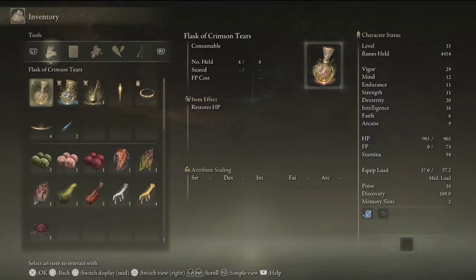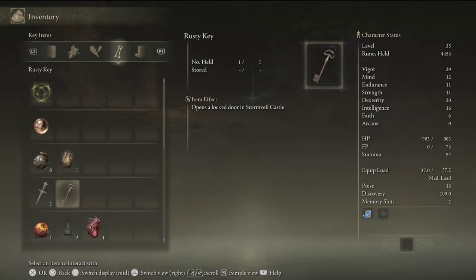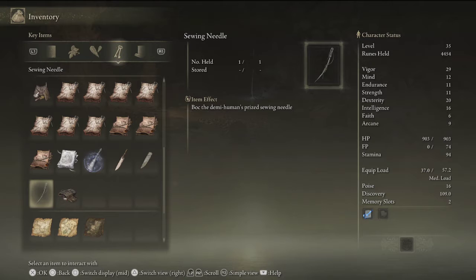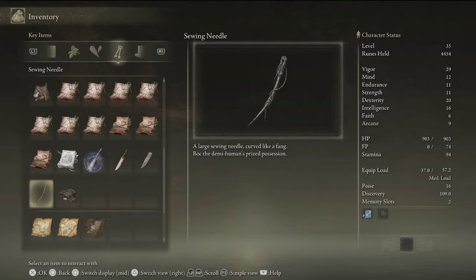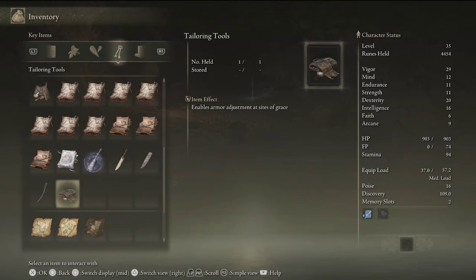Let's take a look at what we got. We picked up a sewing needle and a tailoring tool — it's probably a key item. Bach the Demi-Human's prized sewing needle — a large sewing needle curved like a fang, Bach the demi-human's prized possession. This is a tailoring tool — it enables armor adjustment at Sites of Grace. A portable set of tailoring tools enables armor alterations at Sites of Grace. Whoa! So we can alter our armor — that is awesome.